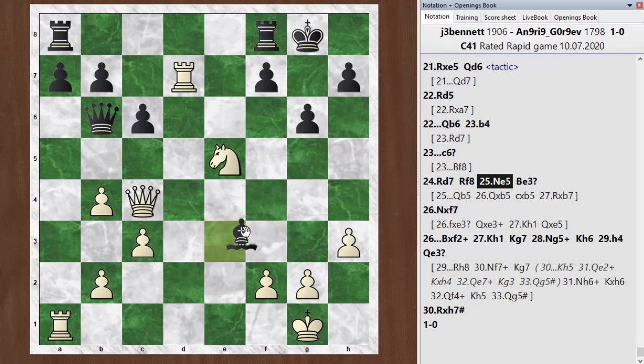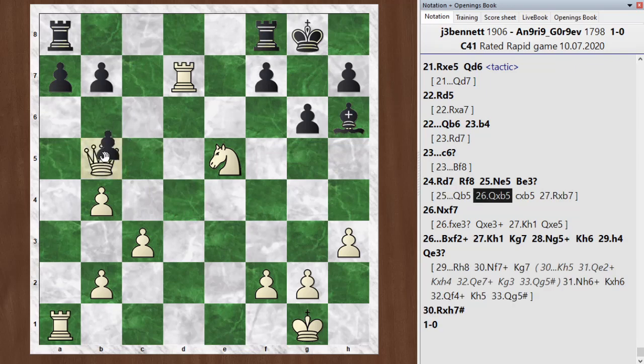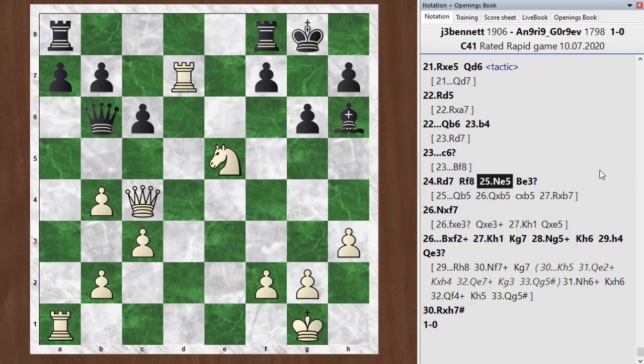And then bishop e3 — a nice attempt to get some counterplay — doesn't work because I can just ignore it. What he really has to play here is queen to b5. I was a little worried about this trade of queens, but the chess engine points out that I can just take and then grab this pawn. So I'm going to be up material no matter what. Although this is just one pawn advantage for me, I also have a pretty good position in terms of the activity of my pieces. So overall that should be a winning advantage for white.